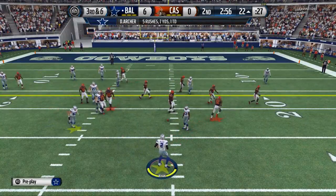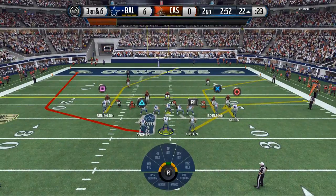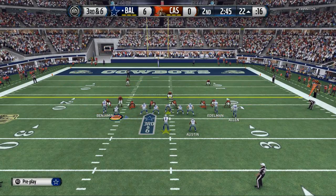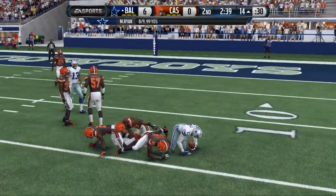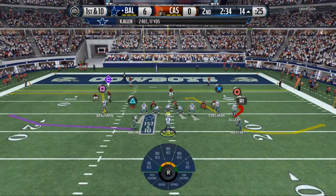Tavon Austin doesn't always block as well, but anywho. We've got some quick reads here — going to look quick to the left and then back to Austin. Look quick left, nothing, and then we see Keenan Allen sitting in the zone — a nice cover two call by our opponent. This offense, split close, it just really works quick. It's quick runs, quick hits — really liking it a lot.